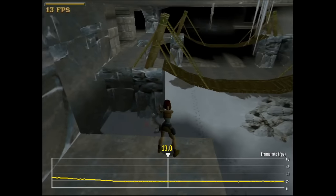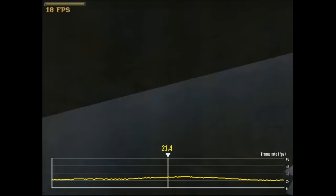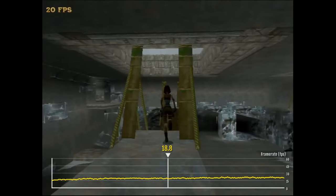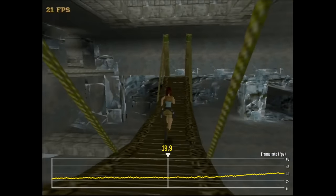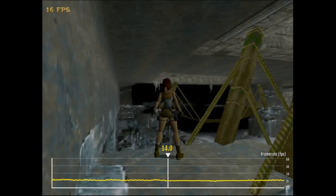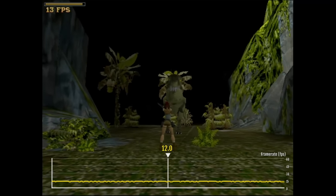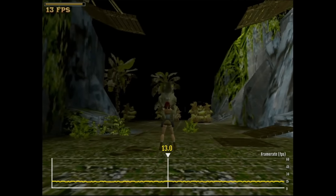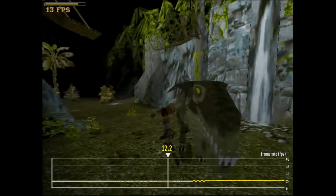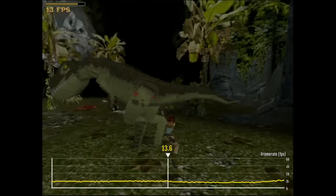In the caves we start strong and stay above 13 frames per second while fighting the Wolves — again a better result than the Cyrix CPU. Lara walks across the bridge at 20 frames per second and looks over the map at 16 frames per second. The T-Rex battle is also quite good. We did drop to 12 frames once, but only briefly. During the majority of the fight, the game renders at around 15 frames per second, while the Cyrix 486 DX4-100 dropped to single digits during the T-Rex fight.